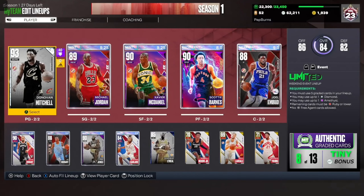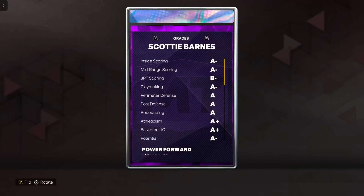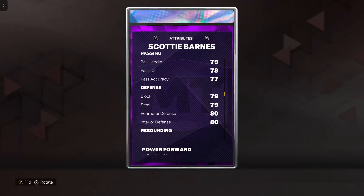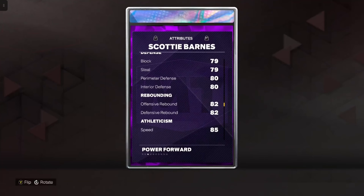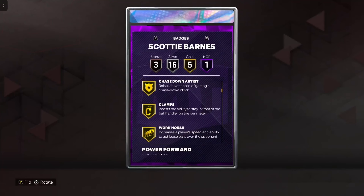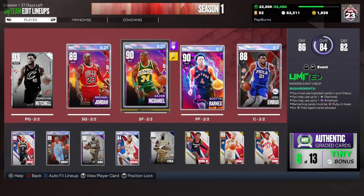Before we debut Donovan Mitchell in the No Money Spent squad, I wanted to introduce three notable signees. First is Scotty Barnes — he was Rookie of the Year last year and I got him for under 15k, he was a steal. Scotty Barnes brings wide-open shooting but most notably amazing all-around defensive stats: 79 block and steal, 80 perimeter and interior defense, and 82 offensive and defensive rebound. Badges include Hall of Fame Off-Ball Pest, gold Chasedown Artist and Clamps, plus silver Glove and Challenger.